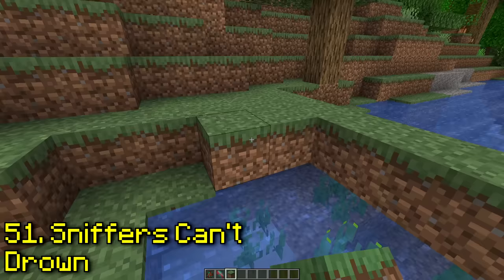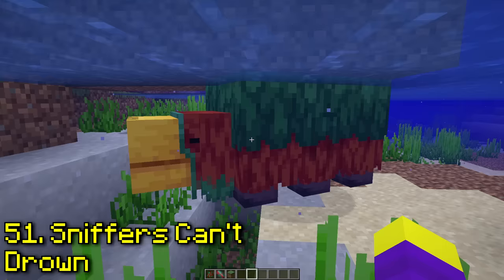Apparently sniffers can't drown because their eggs come from the water. He's sniffing the water — maybe this one is true. Never mind, this is definitely not true. I'm also not going to help him out of the water — I'm a hater.